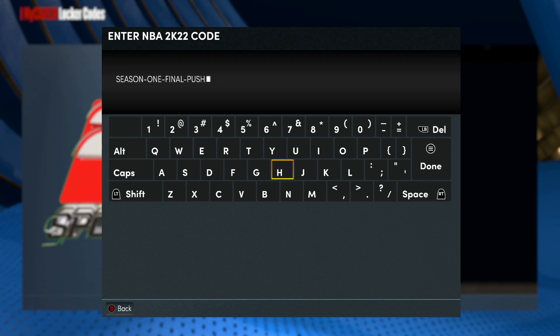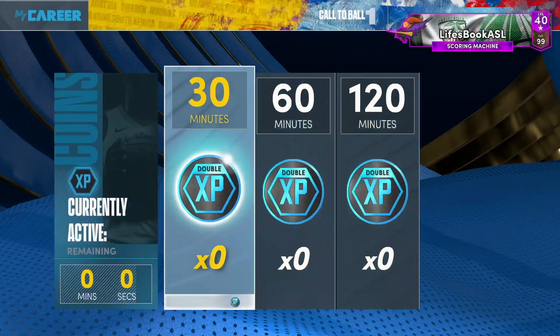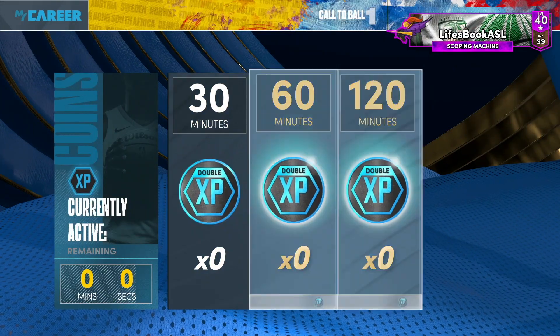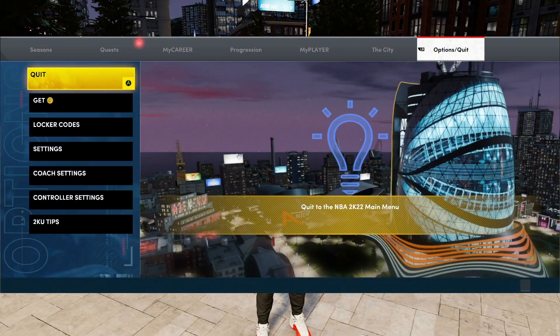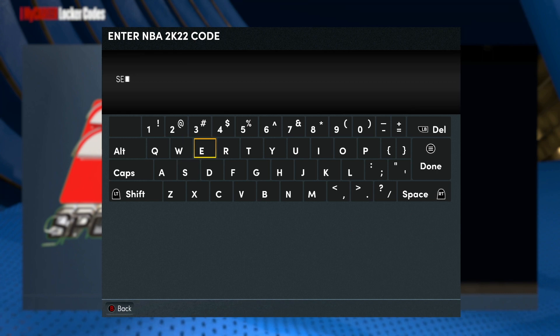I wanted to show you guys my XP coins first so you know that I don't have any XP coins going in. Let me show you my XP coins real quick — I got zero right here, zero. Now I'm gonna put the same code back in so you guys can see. Make sure everything is caps and type in Season.